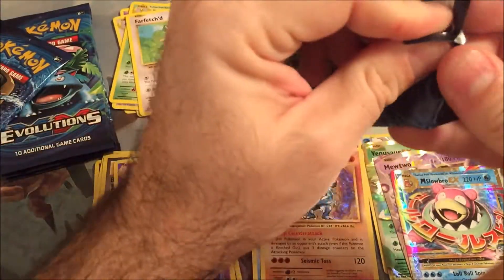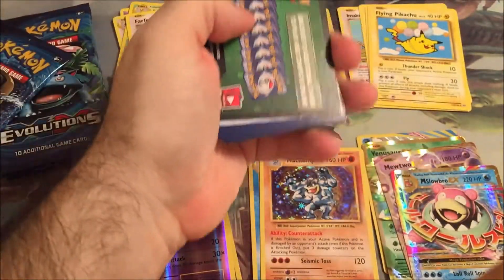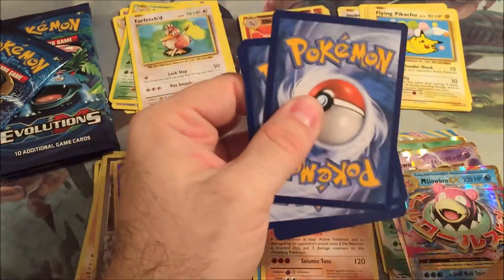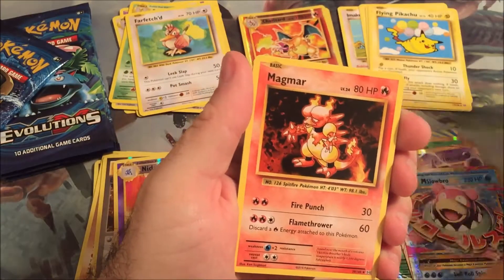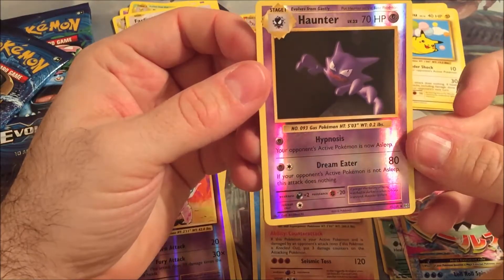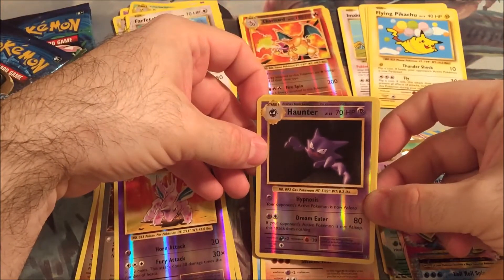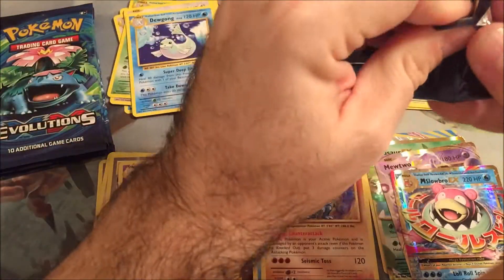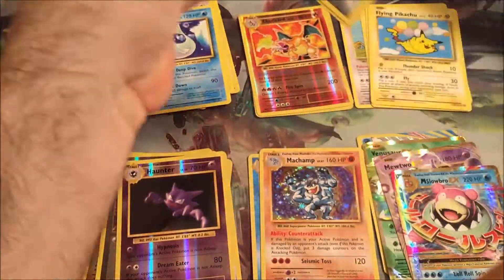Okay, these are some awesome pack openings, not gonna lie. Really, really good. De-evolution Spray, Magmar, Switch. Haunter is our Reverse Holo - actually that's uncommon. And then a Dewgong. All we need now is a Blastoise of some kind and I've got the big three. That'd be nice.